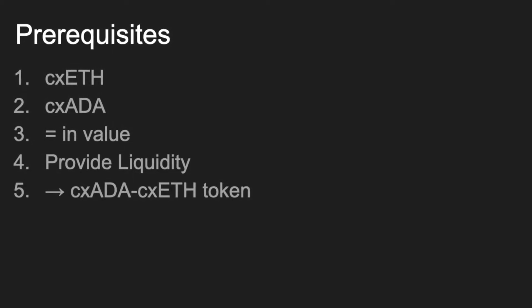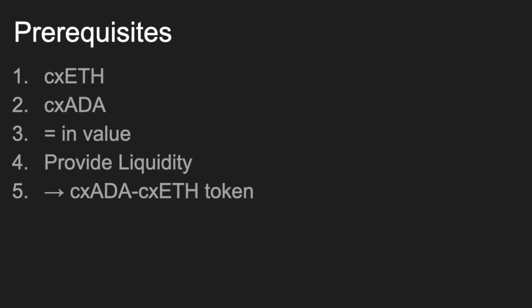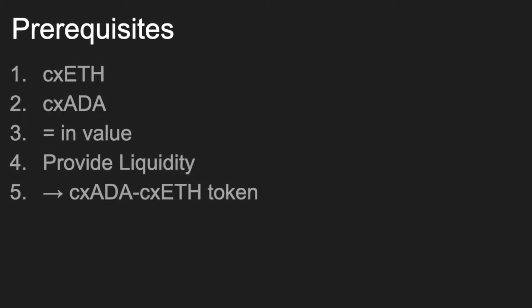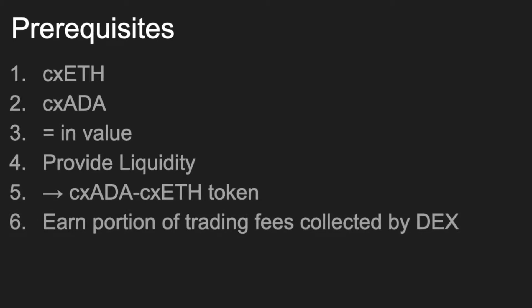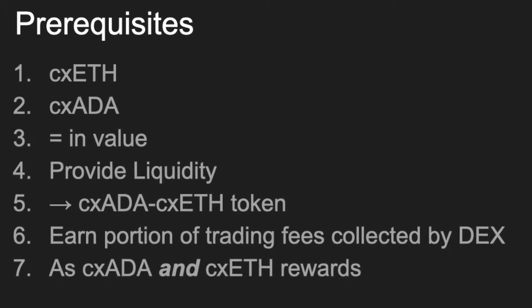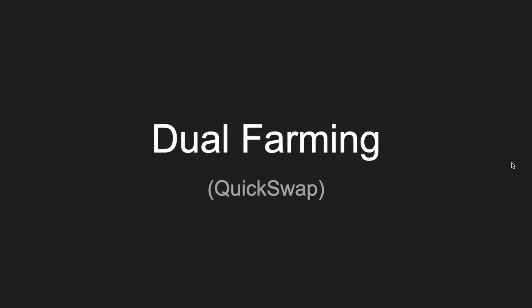This creates a token — in this case, CXATA-CXETH. And anytime anyone trades in this pair on the QuickSwap exchange, we receive rewards. Those rewards are more CXATA and CXETH. Hold on a sec, things get better. Let's first walk through dual farming and then talk about it.